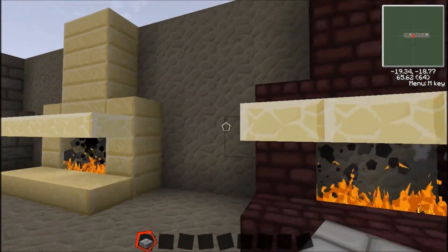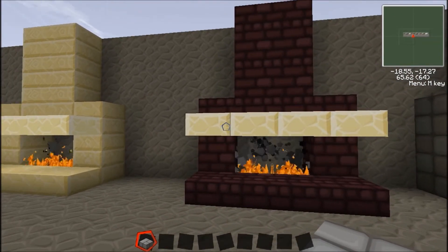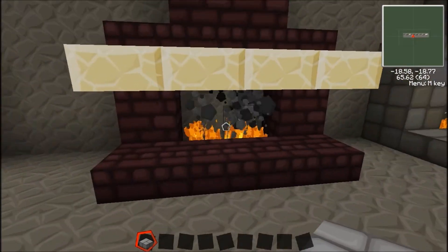It's kind of nice for a desert home maybe, or if you have lighter colors in your room. This next one I used nether brick and sandstone slabs — really you could mix up any materials that you want. I just put some together that I thought looked good. I thought the tan looked good with purple for that one.